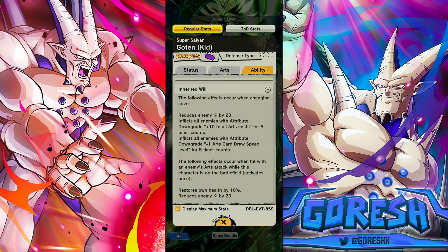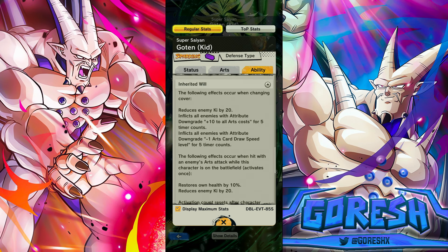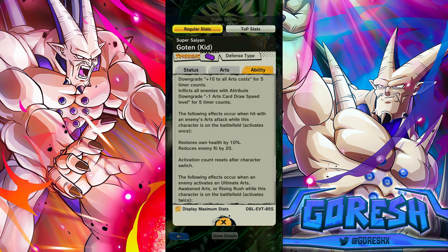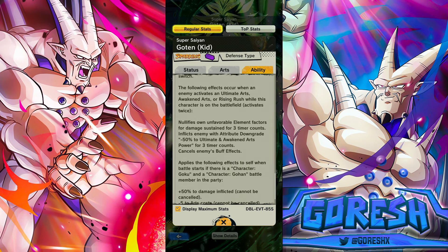I'd much prefer if he also had card destruction, but the arts cost increase is actually going to be annoying. Following effects occur when hit with an enemy arts attack while in the battlefield: 10% health and reduce enemy ki by 20. So when you cover with this character, he's reducing enemy ki by 20 and then by another 20 when hit. Following effects occur when an enemy activates an ultimate, awakened, or Rising Rush: goes type neutral for three counts, minus 50% to ultimate and awakened arts power, and cancels enemy buff effects.